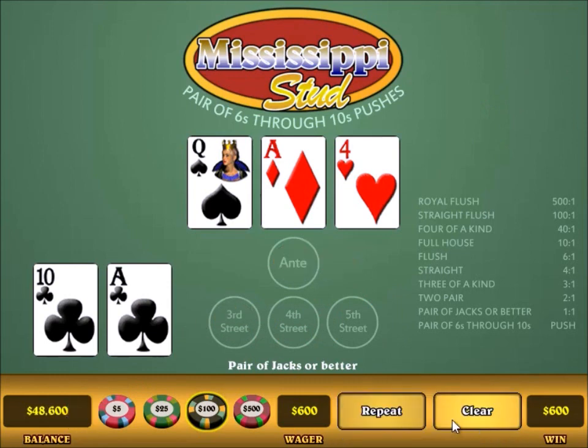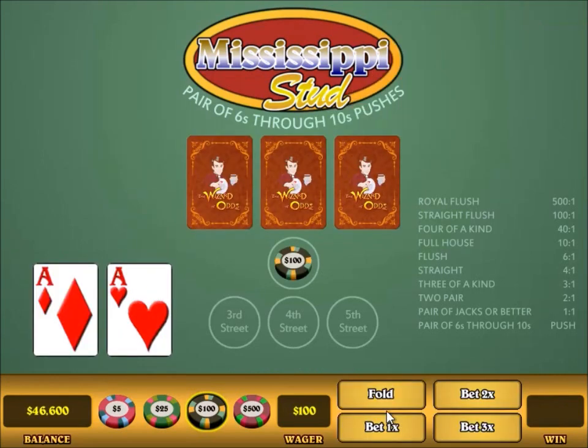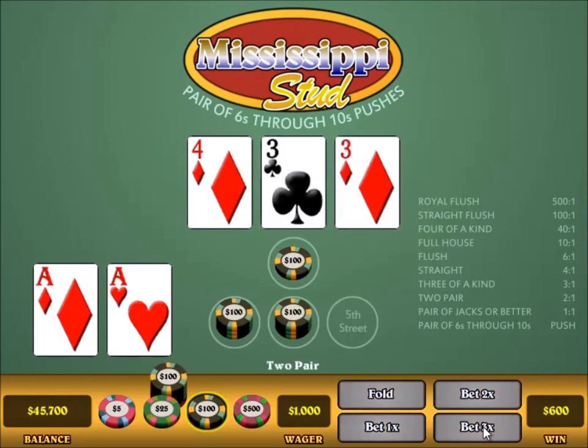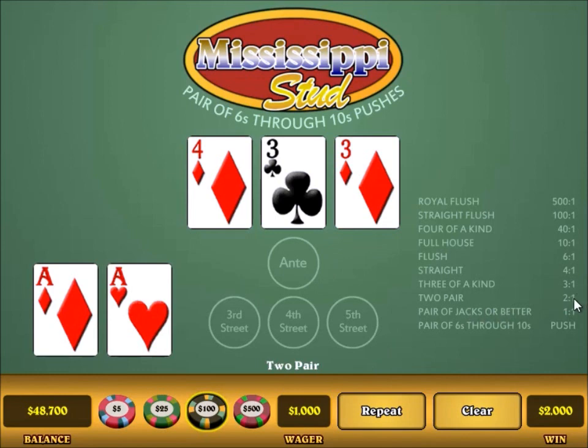I had a $600 bet, it paid even money, so I won $600. There are a lot of losses in this game, but you make up for it with big wins occasionally — at least hopefully you do. Pair of aces — you can't beat that for a starting hand — so I go 3x the rest of the way, because I'm a guaranteed winner. I got two pair with $1,000 out on the table. Two pair pays two to one, so my $1,000 won $2,000.